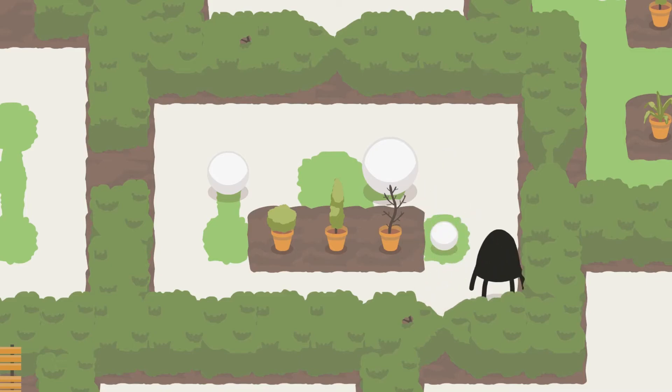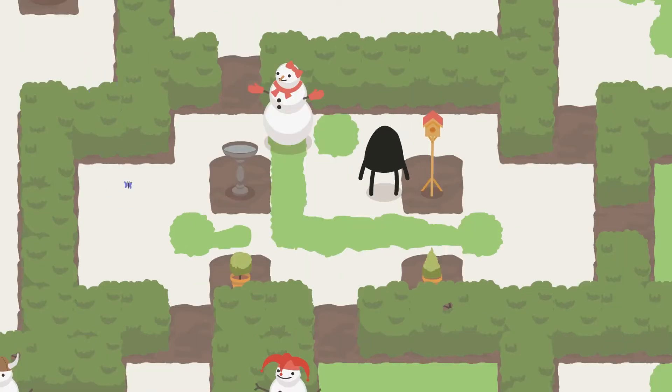As an added little adorable bonus, you can interact with various objects in the world — you can kick or push things, you can sit on benches and lean against hedges, and after you've built a snowman, you can actually just hug it. There's no real benefit to these interactions, they're just fun.